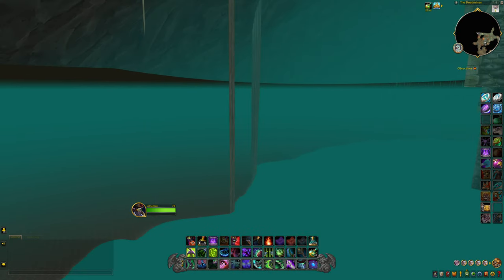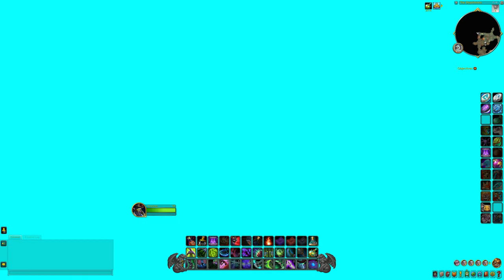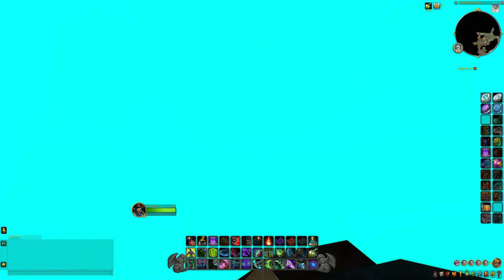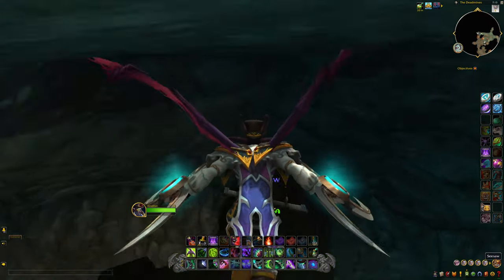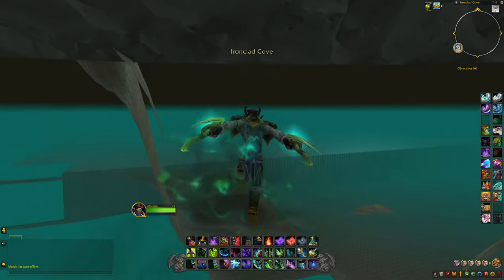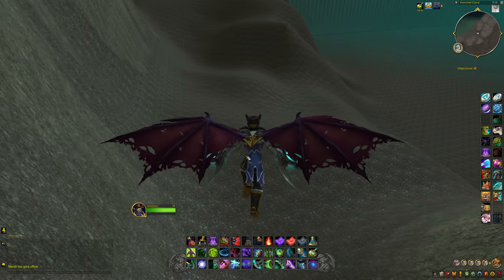When you get to this spot right here, it's a little bit tricky as there is some landmass down below. You're going to want to jump straight out and glide. The problem is you need to reach the other side, because if you don't, you're going to get stuck in a DC loop. We need to be big. So what we're going to do is jump up, fly, dash, and make our way over to this mound over here. Once we get to the mound, we should be safe.